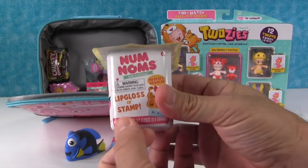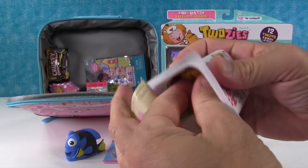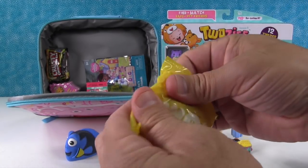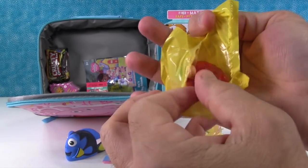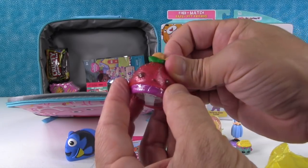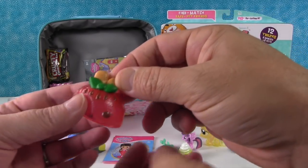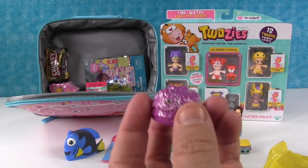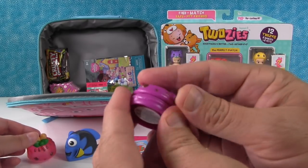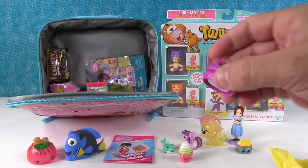Nom Noms, Series 2. You can get a lip gloss or a stamp in here. Let's see who we get. Oh, we got a Freezy Pop — a Strawberry Pop. It smells like strawberry. Strawberry is my favorite. And we got this, which always looks like great lip gloss to me, but it's actually the berry. And I have one open over here. Very cool. Awesome.